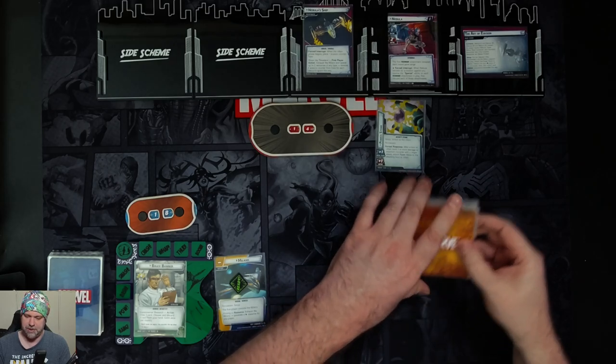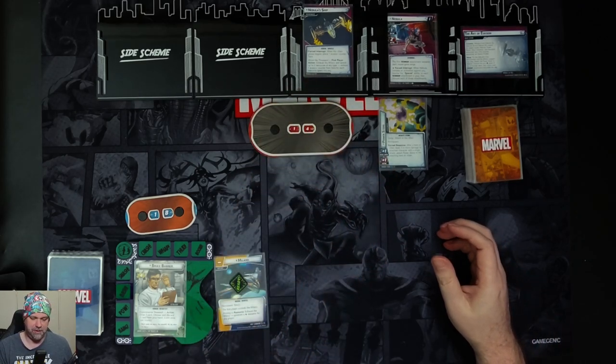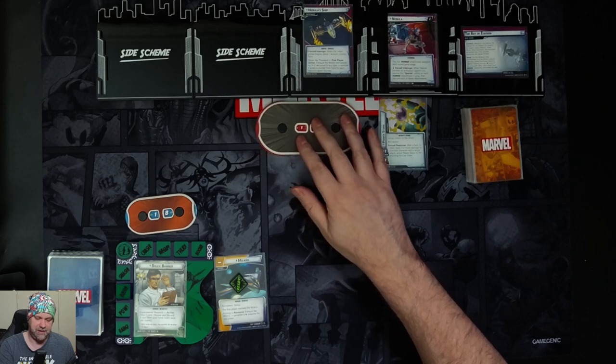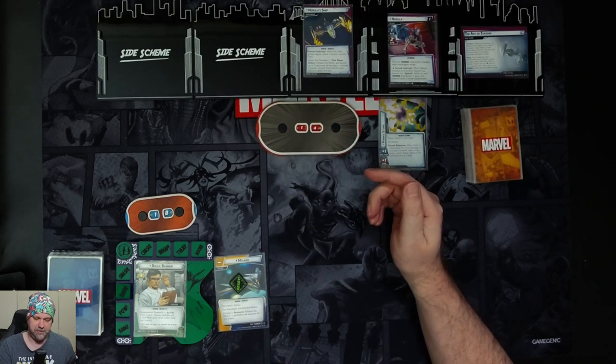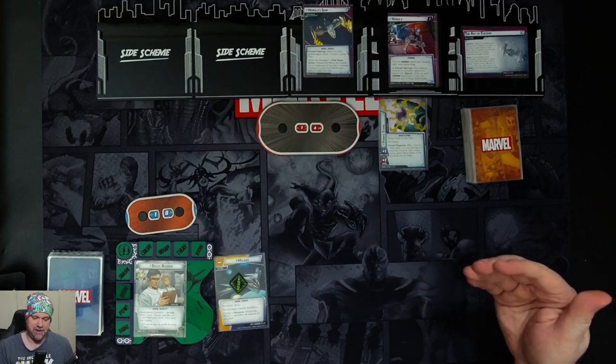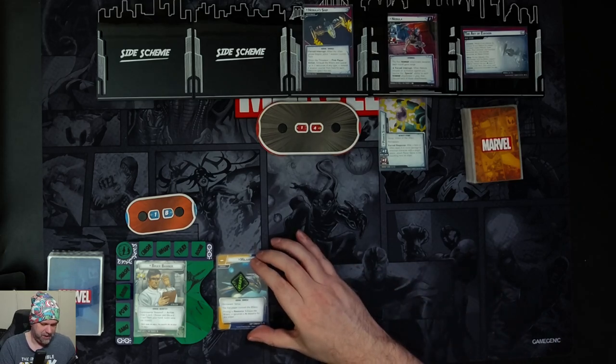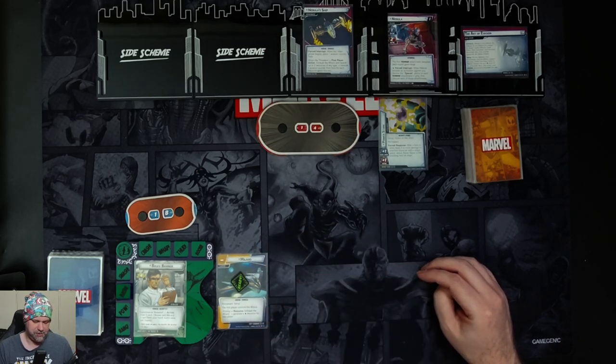We put Nebula's ship environment into play and the Milano support into play. Nebula's ship has a force interrupt: when the villain phase begins, we place one evasion counter here. There's a first play action of shoot the thrusters — we can exhaust the Milano and spend up to two resources of any type to remove one evasion counter for each resource spent. The Milano can also generate a wild resource for any player.